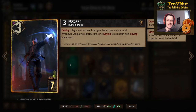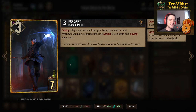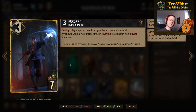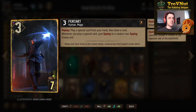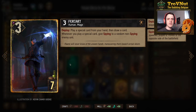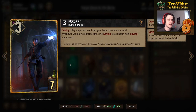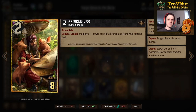For'card is a three-power seven-provision card. On deploy, you play a special card from your hand and then draw a card — essentially hand-thinning. He also has a passive ability: he gives the spying status to random non-spying enemy units, making him a spying engine that hands out status effects like candy.